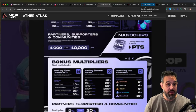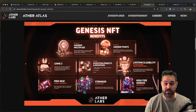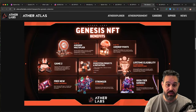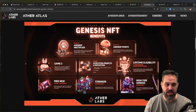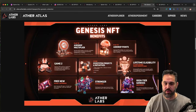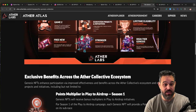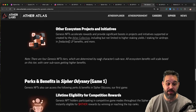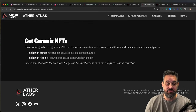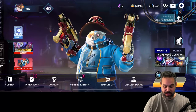Another way to earn is to complete your missions every day, get all the keys for the capsules, and keep opening capsules for the points. Before jumping into the game, I want to show the Genesis NFT benefits - on top of having a better character to play, you get extra points, drop multipliers, and higher staking yields. When you get your character it comes with a set of weapons and gear that are much better than the ones you can find in-game.